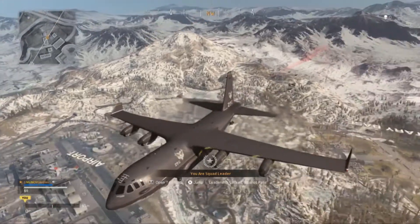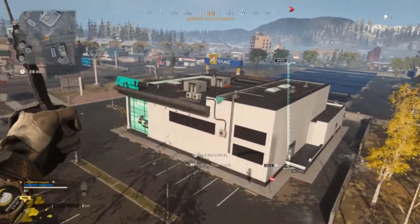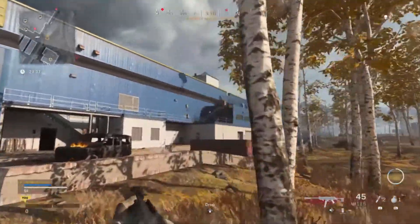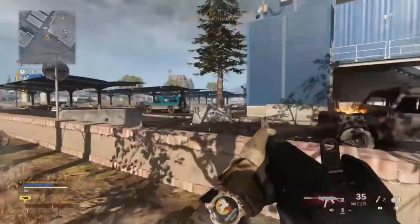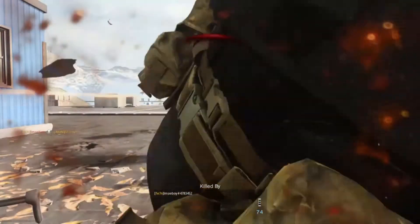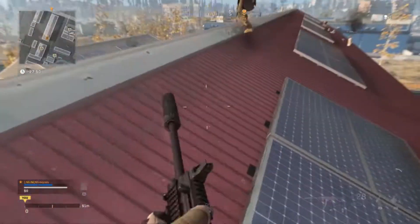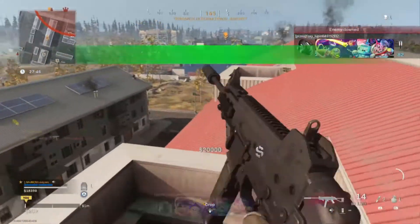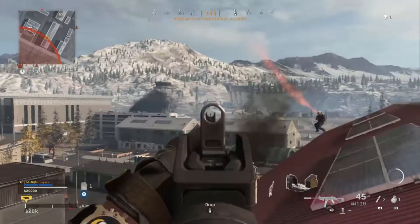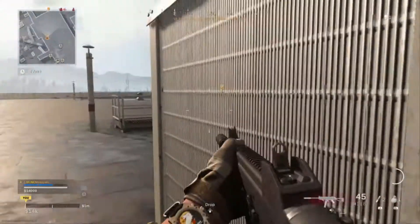Here we go — we need to get 10 kills with the Striker 45. Where in the world does everybody like dropping? Let's see where everybody goes. They're going back to the Superstore, alright. You drop down a lot faster sometimes — might just be me. Oh, that's pretty bad. This can't be good. We only got one kill. It's pretty bad.